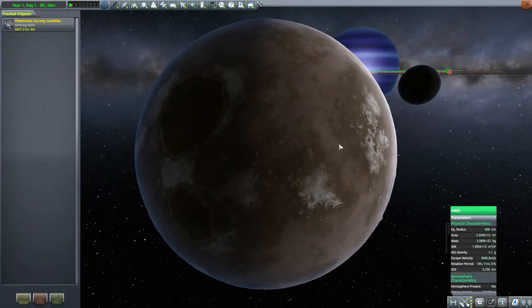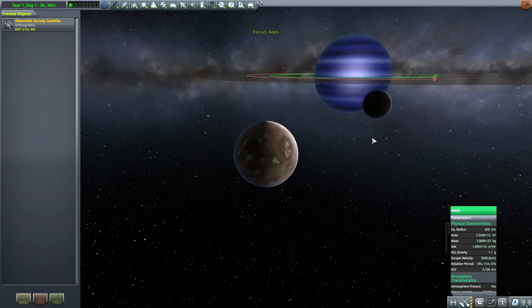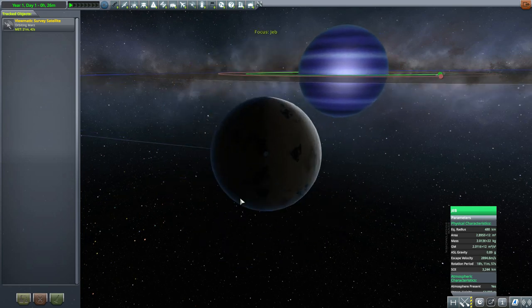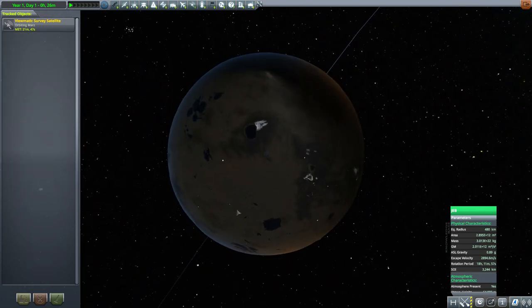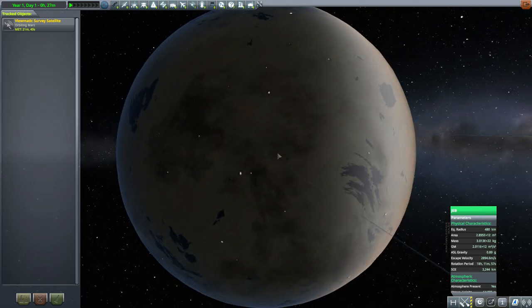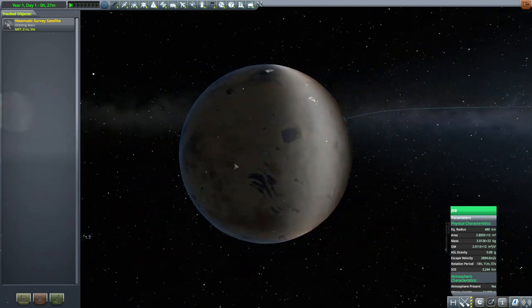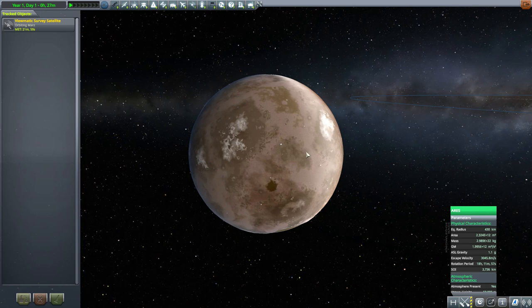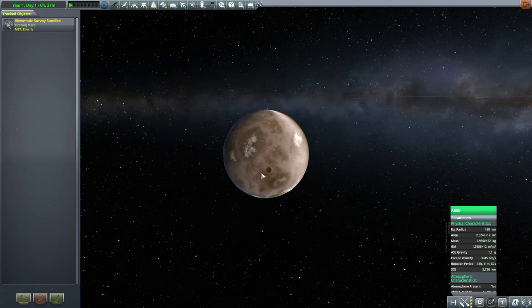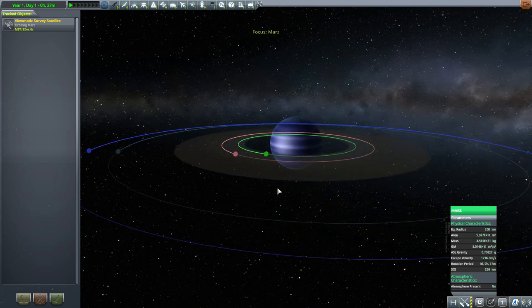All four of the moons are pretty cool places to go and explore. I especially love Jeb because it's a nice habitable world, and all the little lakes dotted around could add a fun challenge of sending some boats there. The Aries one is a little more depressing but still a nice moon, and with the atmosphere could be another target for colonization.